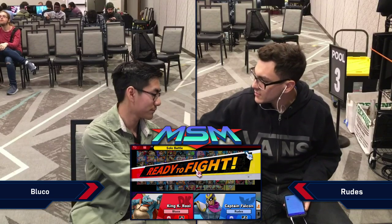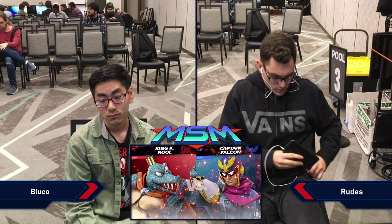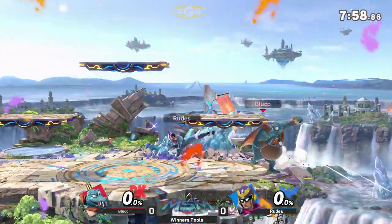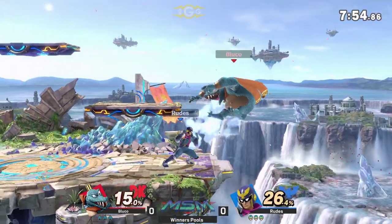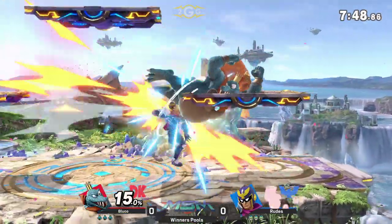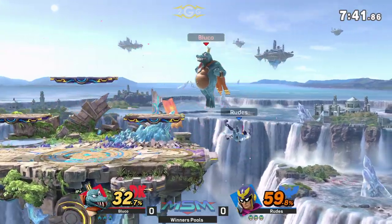On the King K. Rool — the blue one, obviously, yeah it's in the name. Game number one on Battlefield. I feel like the stage is really good for Falcon. Historically too, for Falcon, this stage has always been good for the platforms when he gets juggle combos. But also for K. Rool, it's important to know if Bluko has any of the setups that K. Rool would have on the platform, such as going for Blunderbuss and then using that ability.